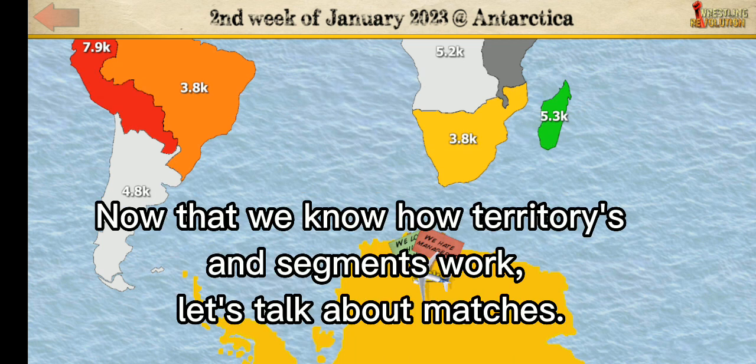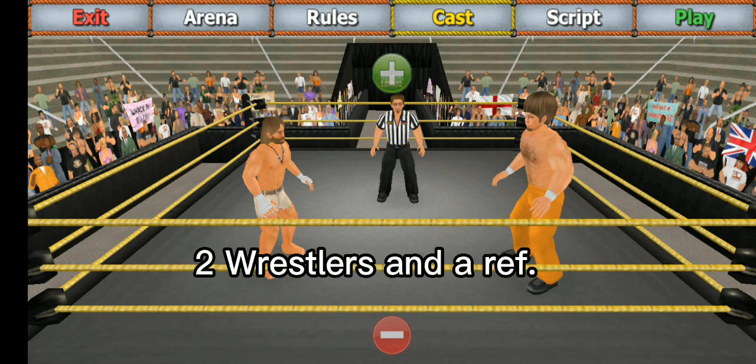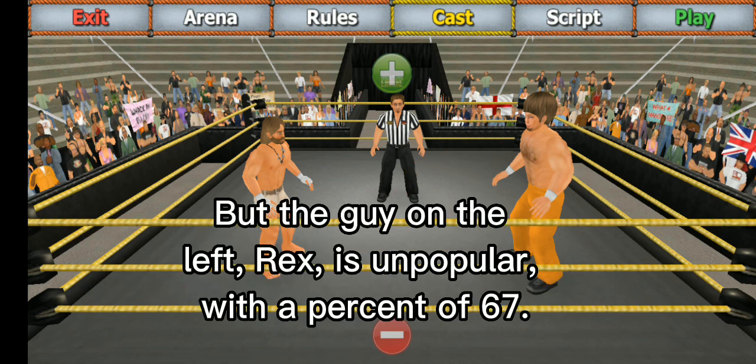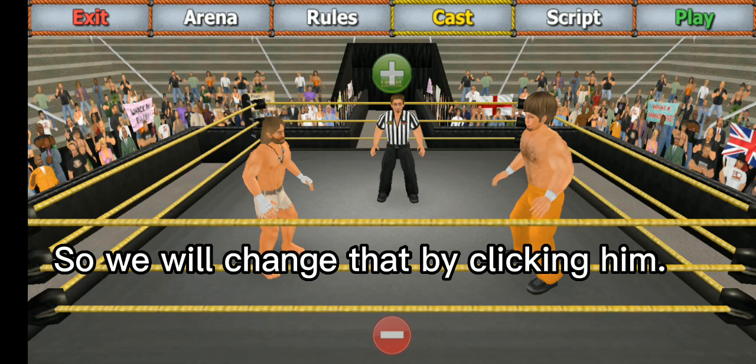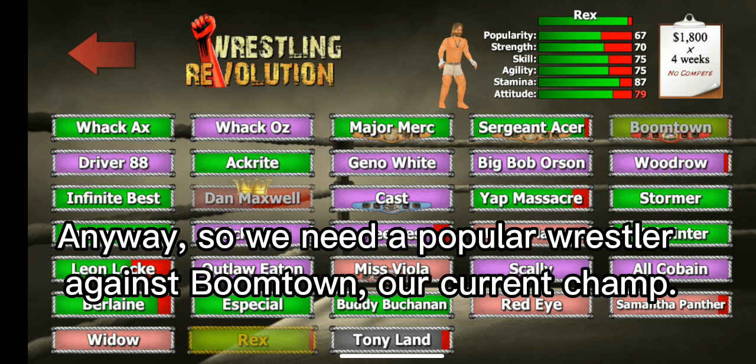Now that we know how territories and segments work, let's talk about matches. After going on the card and clicking main event, you will be given three characters — two wrestlers and a ref. My current champion is the guy on the right. But the guy on the left, Rex, is unpopular with a popularity of 67%, so we will change that by clicking him. You can tell who the world champion is by the red belt under their name. So we need a popular wrestler against Boomtown, our current champ.